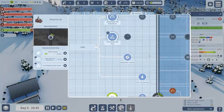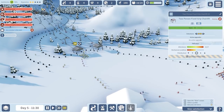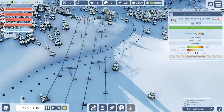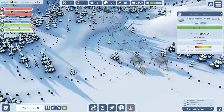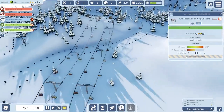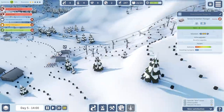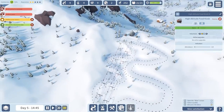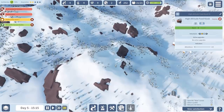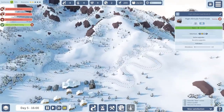A gondola is definitely something you will unlock in the future — gondolas with like ten people at the same time. I'm going to add another research item for the lifts — safety is everything. We have another lift right over here and no one is using it, while it is connected to the others. Now they're going to use it. We're going to have one more volunteer in here. The snow grooming hangar — do we need another one? Let me think about what else we need.